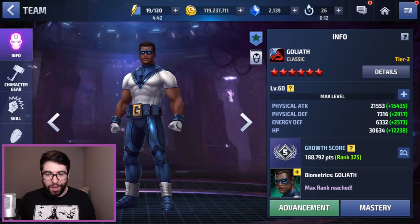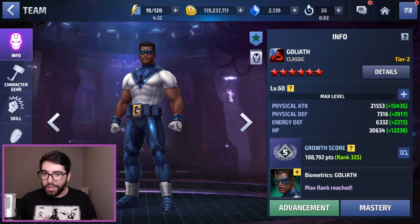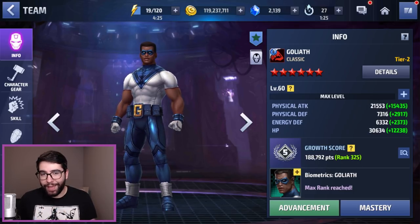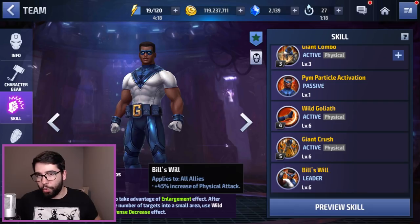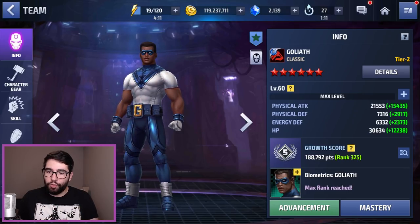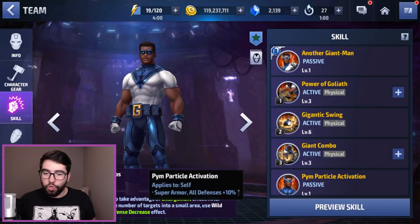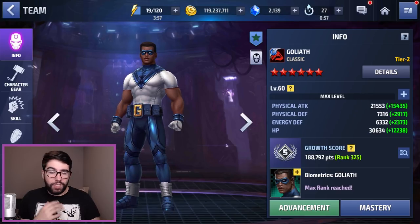Despite the fact that I built him offensively, I think you're better off building him defensively. I built him offensively because I don't play Alliance Conquest and I just want to smash with Goliath in Shadowland — he buffs himself even more with his own leadership, so I can just go in and solo with Bill's will and hammer my opponents. But the most useful Goliath overall would prioritize defense first, build with max HP and perhaps dodge, and I would probably go with a CTP of Refinement or possibly a CTP of Authority.